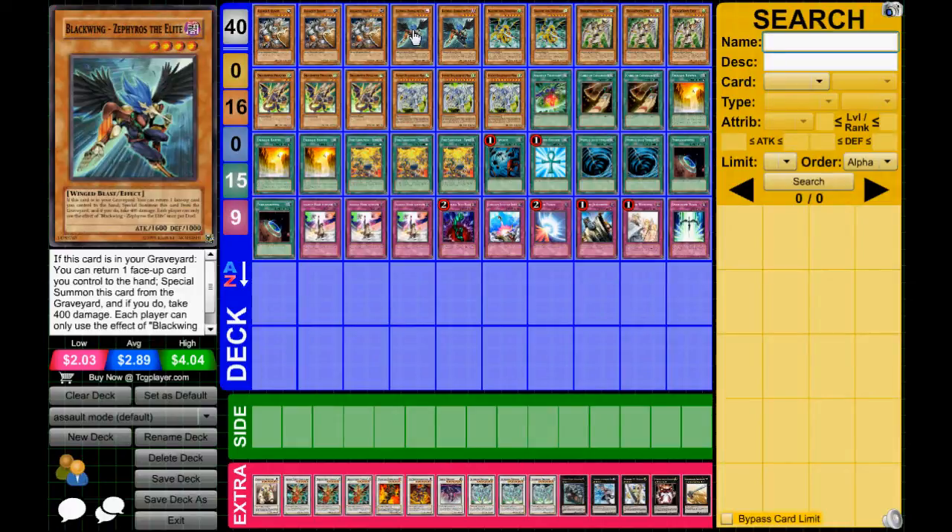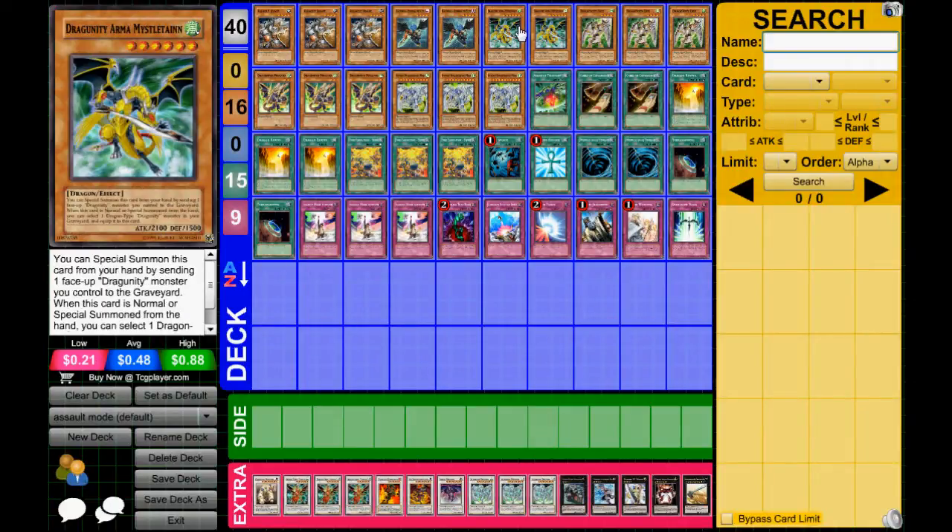Two Blackwing Zephyros, because you just got to bounce back that Ravine and use it again. And next we got this guy — I don't even know how to pronounce his name. I just know that he's the Dragoony Level 6 guy. You tribute a Dragoony Monster, Special Summon him, and then Special Summon basically your Phalanx from the grave.